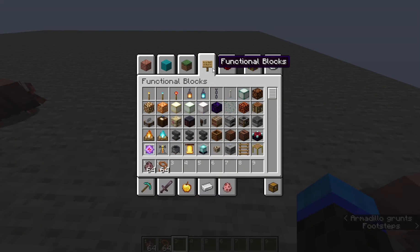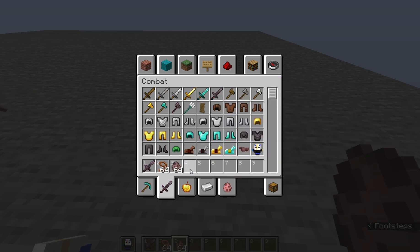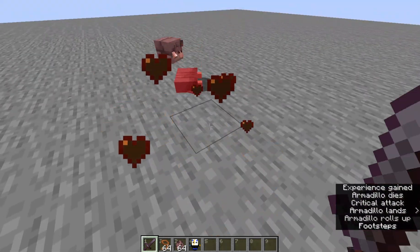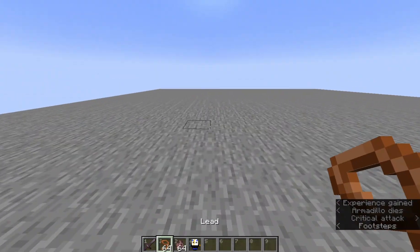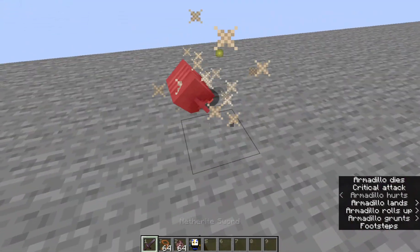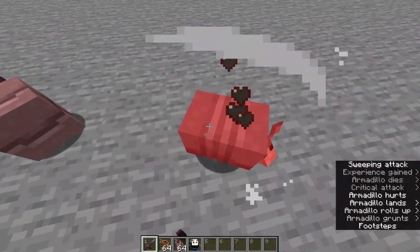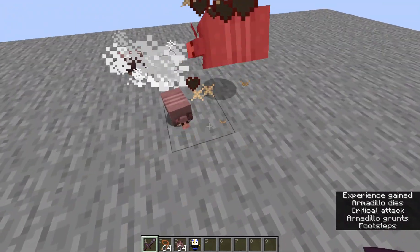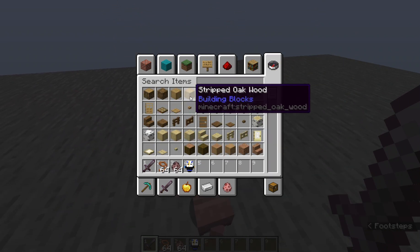Now let's see — we need a netherite sword. I also got myself a custom totem of undying, would you look at that. Also, if you kill an armadillo, sometimes it's supposed to drop a scute.